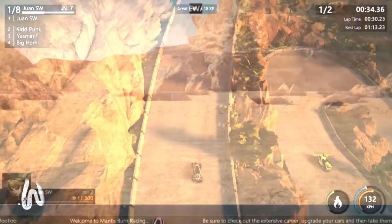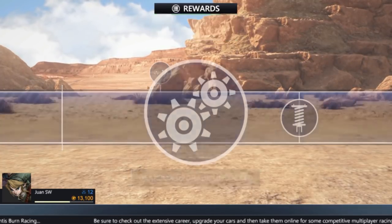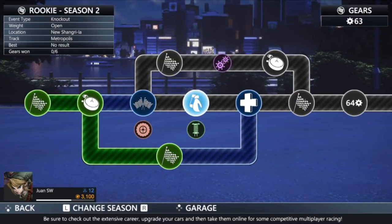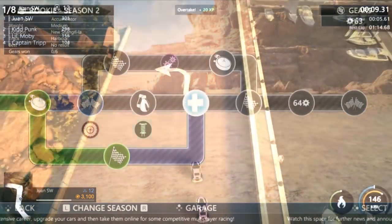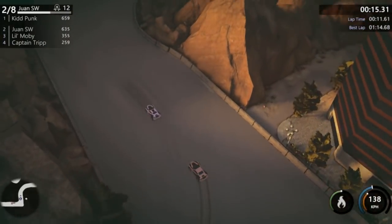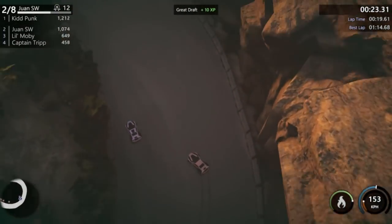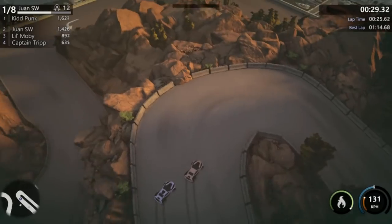First of all, the career mode — which, let me add, is extensive — is shown in a path-like system, and to a certain extent you can choose your route, and you'll have to complete 150 events, which sounds absolutely great at first. The problem is you have 12 tracks overall, which the Switch version includes the Snowbound DLC pack, and whilst mirrored, in effect it makes 24 tracks in total. However, it does become rather repetitive rather quickly, and the reason for this is you're playing the same tracks over and over again in the career mode, especially at the beginning where the game only uses three tracks. If the player does not have patience, they could get turned off quickly by that and not return to the game.